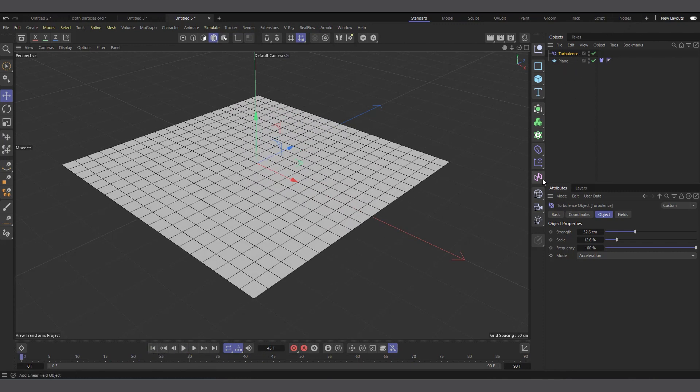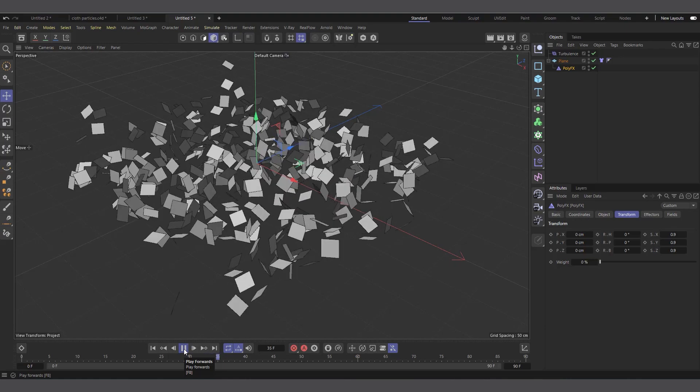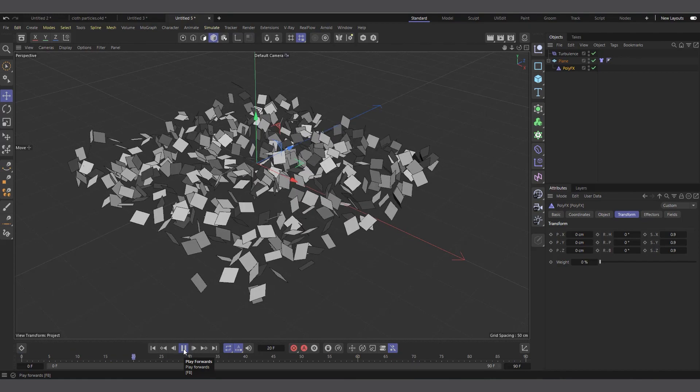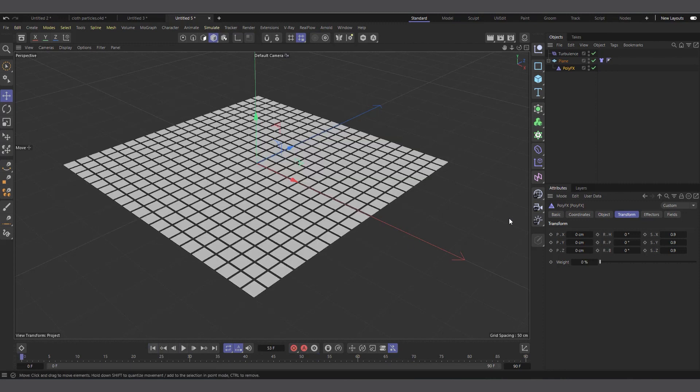One thing I realized is that coming to the MoGraph menu and applying PolyFX as a child of the plane — then selecting PolyFX and reducing the scale to 0.9, 0.9, 0.9 in the Transfer tab — when you hit play you can see it's affecting each individual polygon separately, as if they were separate objects or particles on their own. I found this very interesting.